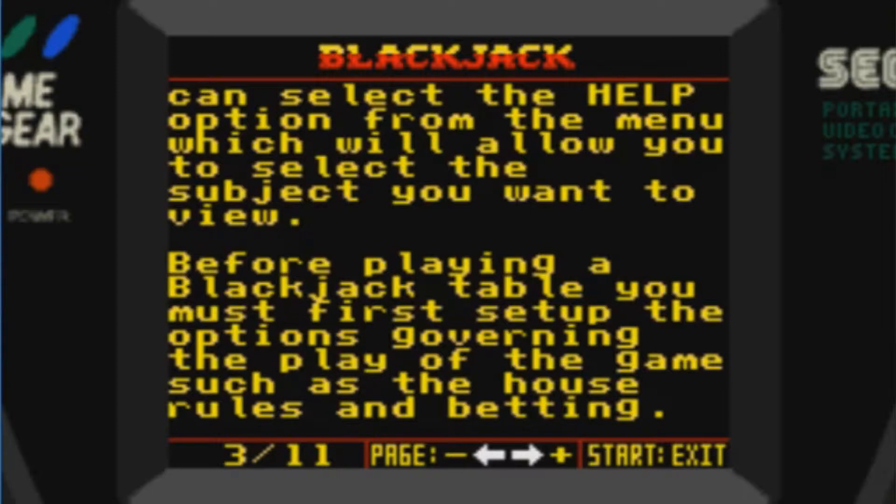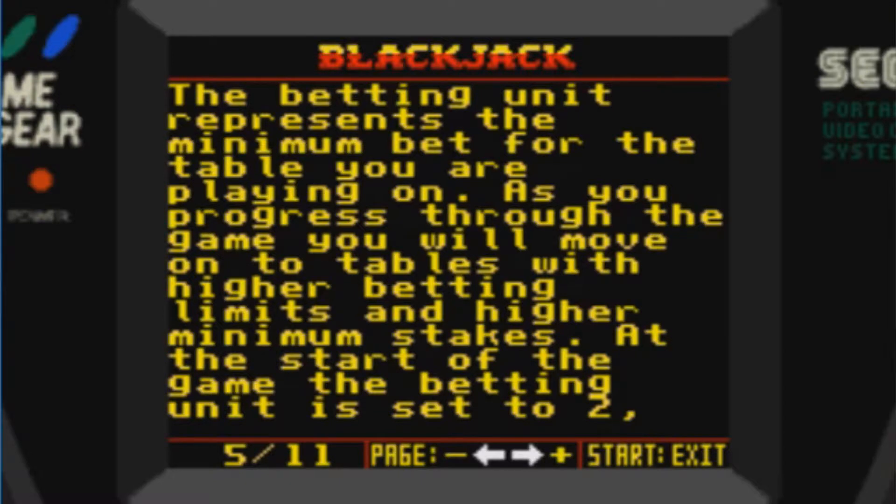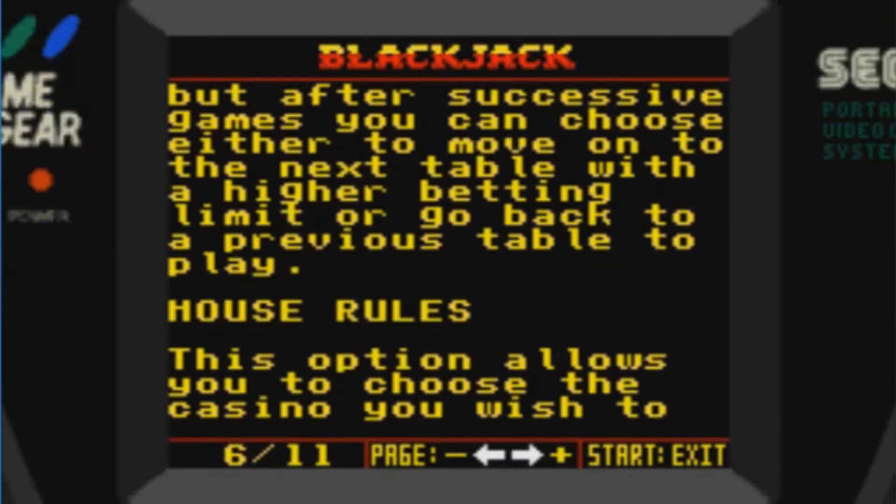Before playing a Blackjack table, you must first set up the options governing the play of the game, such as the house rules and betting. This menu option allows you to select the number of decks you want to play with. In London and Atlantic City casinos, the minimum number of decks used is four, so you'll not be able to select the one and two deck options. The betting unit represents the minimum bet for the table you are playing on. As you progress through the game, you'll move on to tables with higher betting limits and higher minimum stakes. At the start of the game, the betting unit is set to two, but after successive games you can choose either to move on to the next table with a higher betting limit or to go back to a previous table to play.